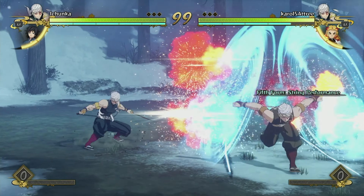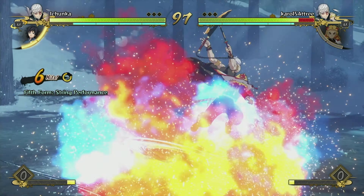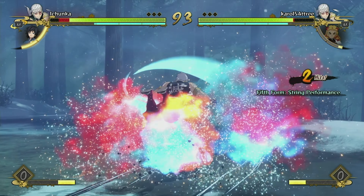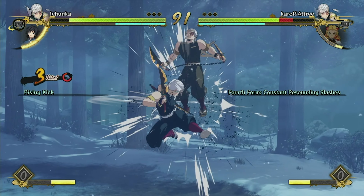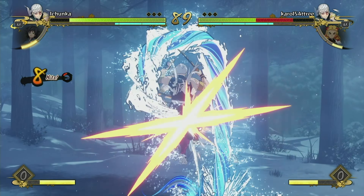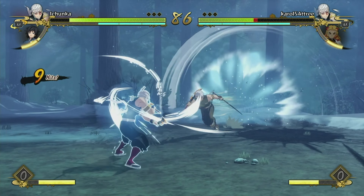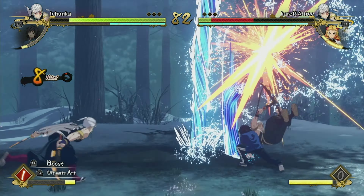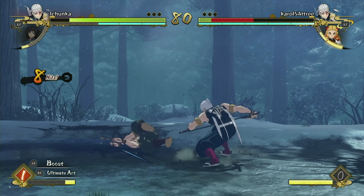Alright, here we go for our first match with Tengen against Rengoku. Look at this dash speed, man. That's so good. I'm gonna finish that with the DP to Gyu. I dropped — I need to delay a bit more. Gyu is very good for Tengen, very good assist for him.